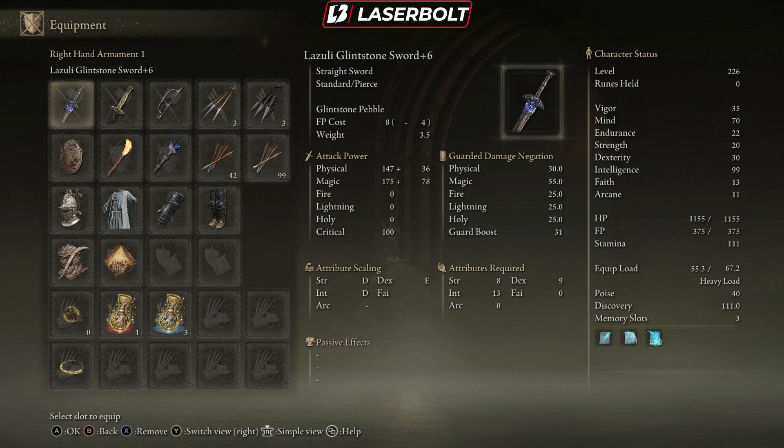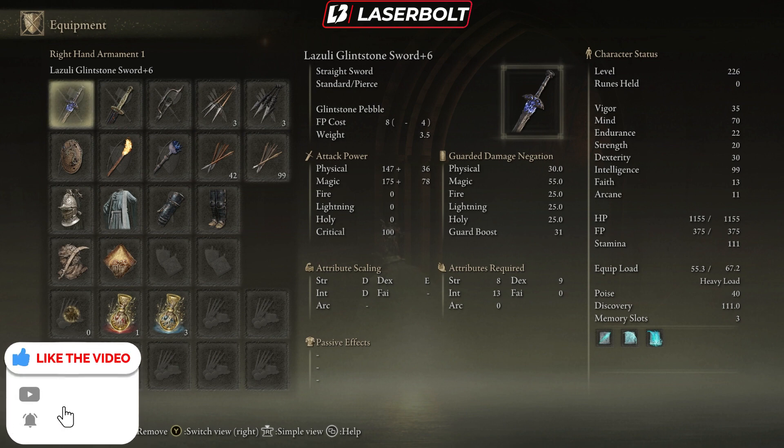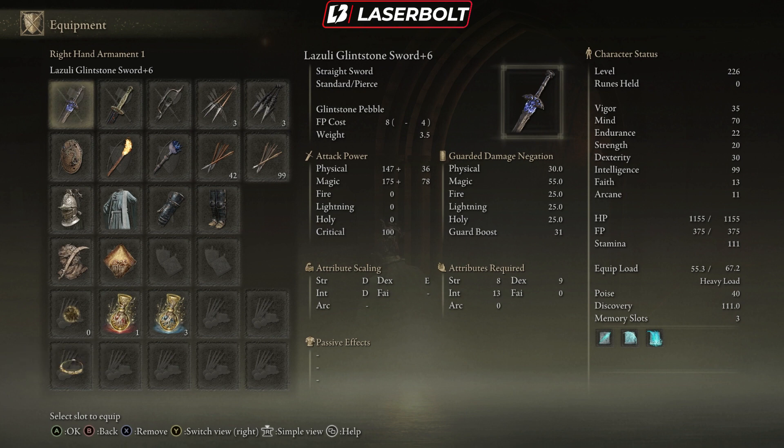As you'll notice, the physical attack increases a little when you level it up, and the magic also increases. The main bread and butter is having a weapon that lets you cast magic and use it like a melee weapon. This is perfect for anyone that wants to do magic while playing as a melee character. It's pretty powerful overall, though attribute scaling is a little low.